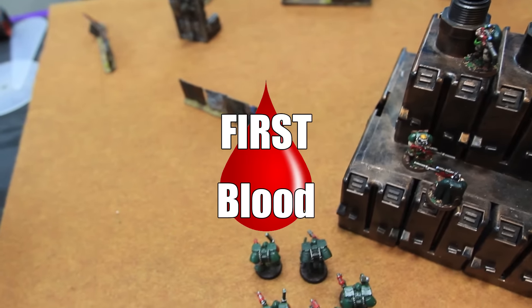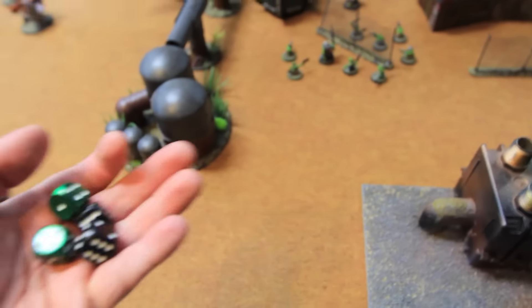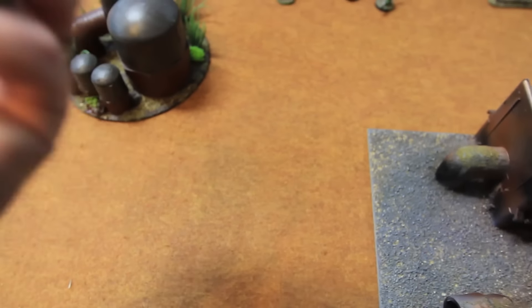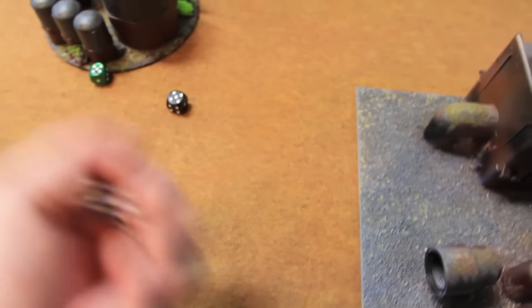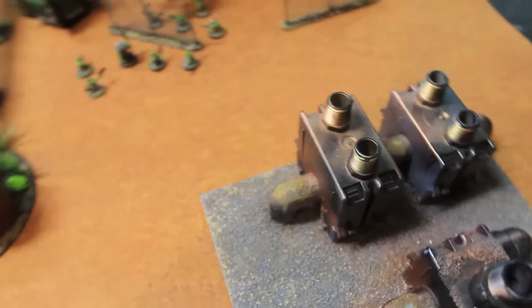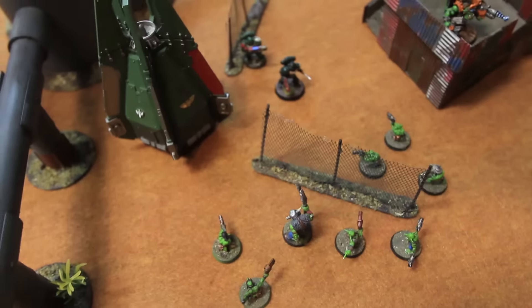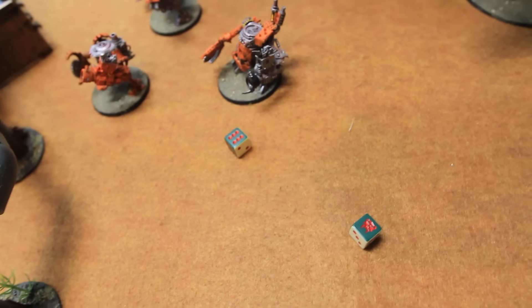That's first blood — one grot killed in overwatch. The tactical squad's Killakans charge — they're three inches away, five-inch charge through the fence. Overwatch from the tactical squad: rapid-fire bolter and rapid-firing plasma, hitting on fives and sixes. One gets hot — three-up armor save, he's good. Two wounds, both against toughness two wounding on twos: two five-up force field saves — one dead grot. That reduces the unit slightly, adding a little charge distance. Six-inch charge — they barely make it.